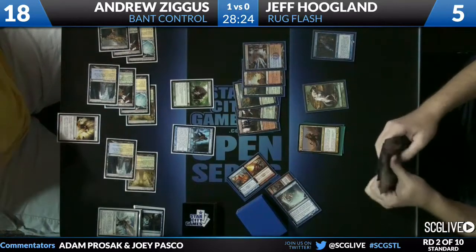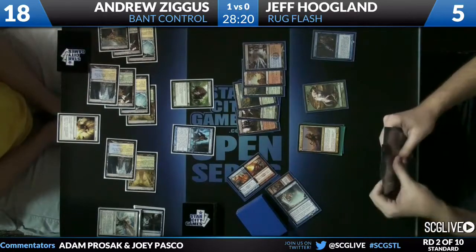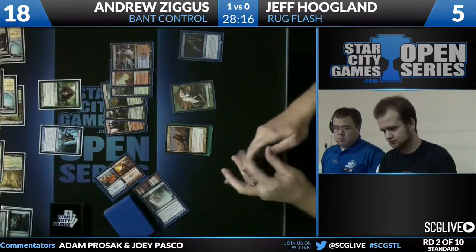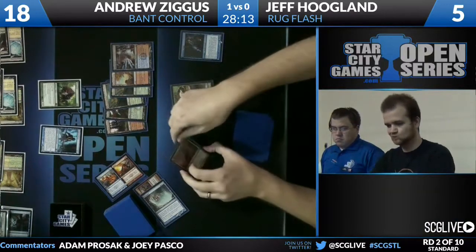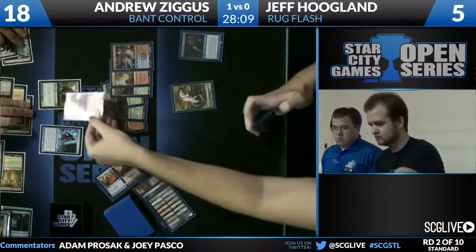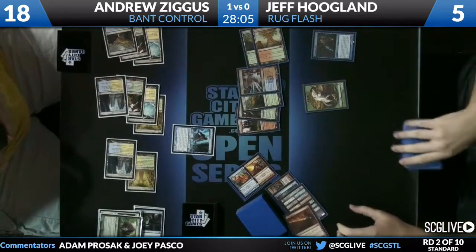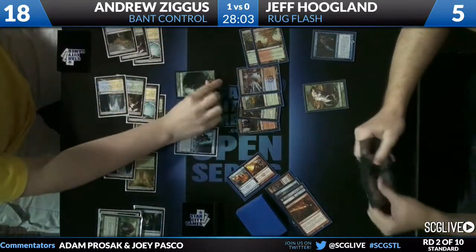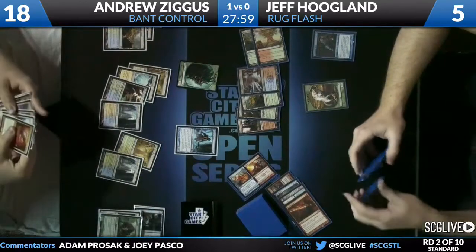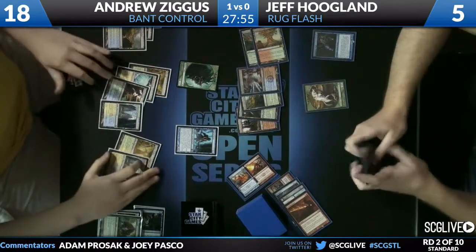Renounce the Guilds from Andrew — he's going to likely deal with Huntmaster. Jeff is trying to decide if there's anything he can do about it — I don't believe there is. Huntmaster dies. Huntmaster is the only target for Renounce the Guilds. We have a Searing Spear from Jeff — he's going to deal with the front half of Thragtusk, though Jeff will need another Spear to deal with the Beast token.